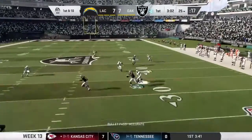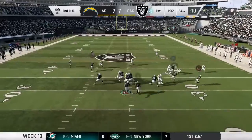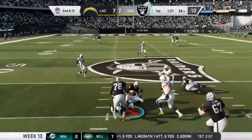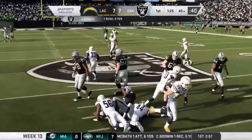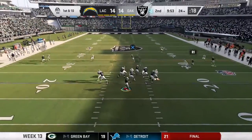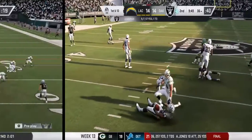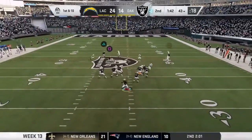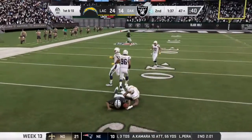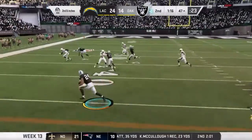On first down, George — a quick throw here, that's complete. Looking to throw on second down, George, dancing to his left. He's going to take off with it.